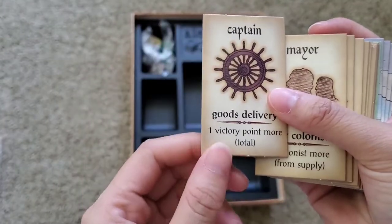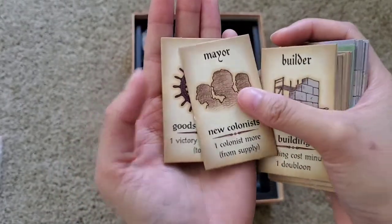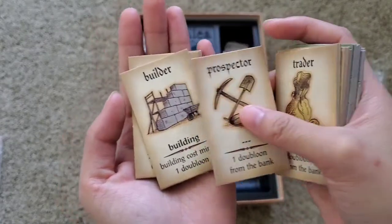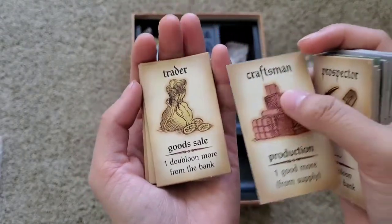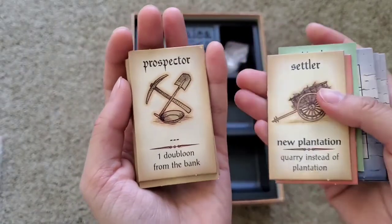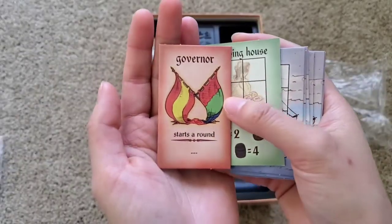Captain — yep, same on the other side. Captain. Mayor. Builder. Prospector — my bad. Prospector. Trader. Craftsman. Prospector. Settler. The governor.